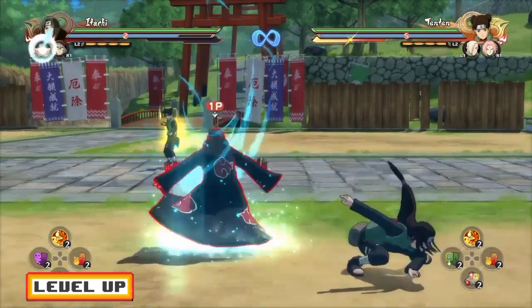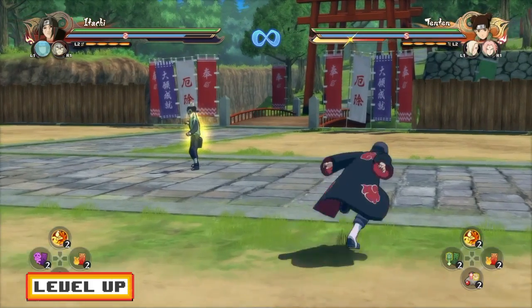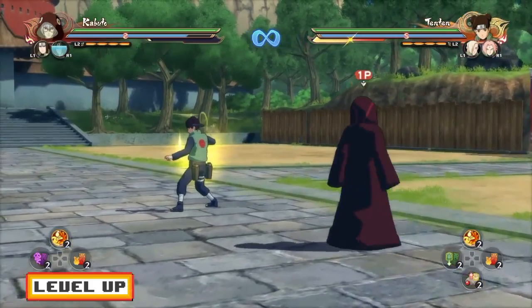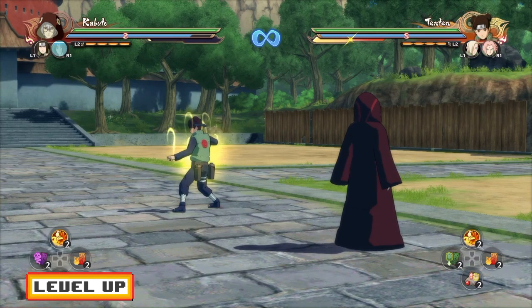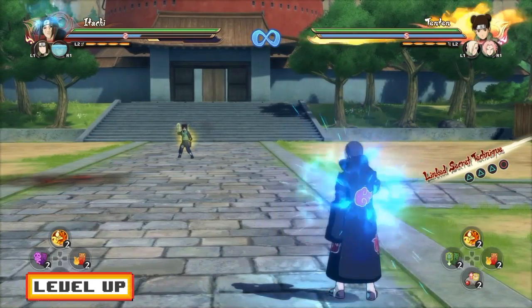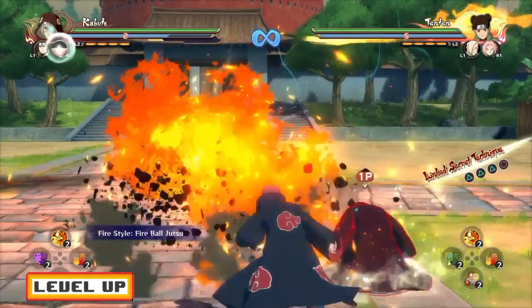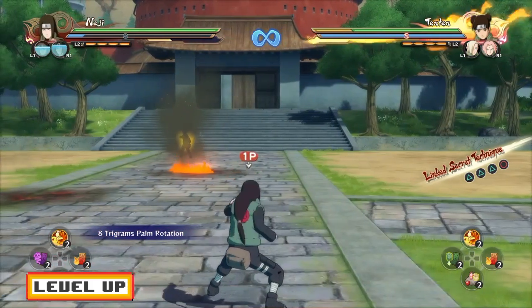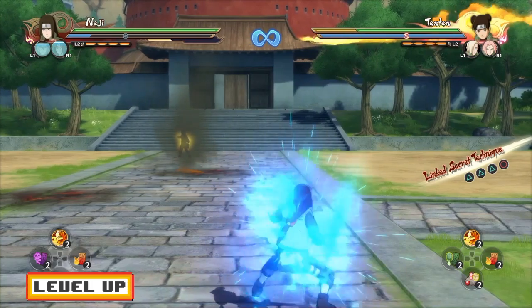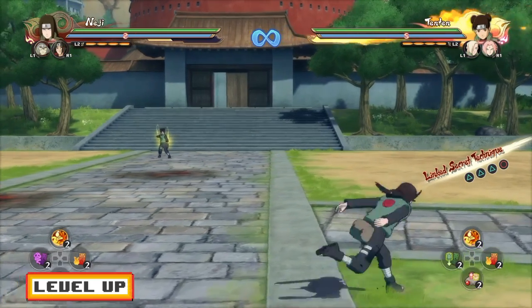Another thing you can do — let me just do it with Kabuto — you guys can use two ninjutsus by switching between characters, which does waste a lot of chakra and I don't really recommend it. But if you have a big advantage over the enemy, you can go for a ninjutsu, switch to your other character, and do another ninjutsu. The advantage is that your storm gauge increases very quickly — maybe 10% in a short amount of time. The downside is it will mess up your chakra a lot, so I don't really recommend doing it often.